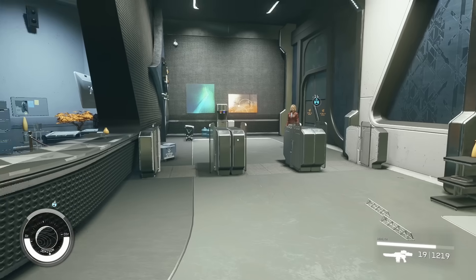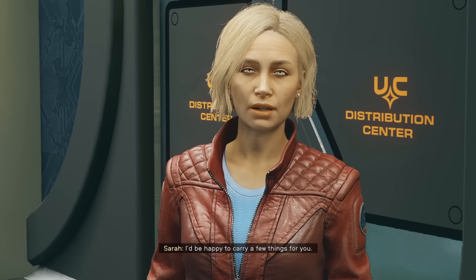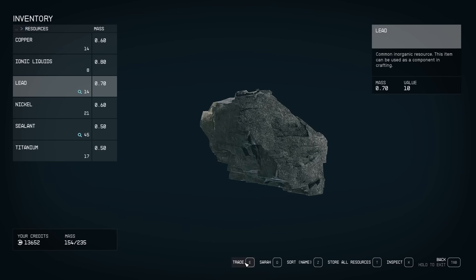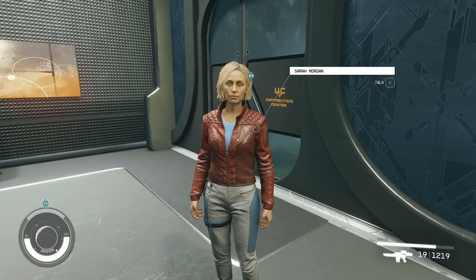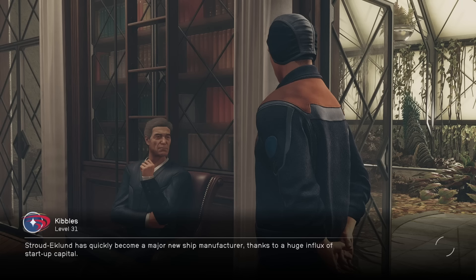Also don't forget you can go to your companion, talk to them, and trade gear. At the bottom right go to your inventory, go to resources, and you can trade them stuff if you need to get rid of some weight so you can fast travel again. Then once you can fast travel, you can go to your ship by going to the map and clicking the icon like this.